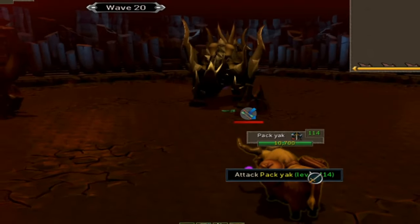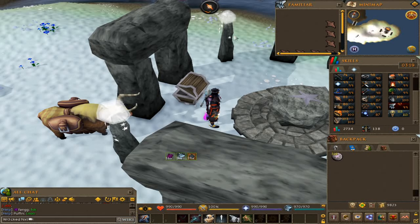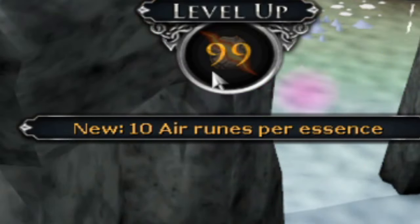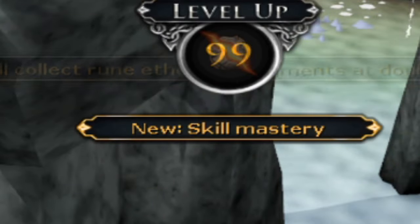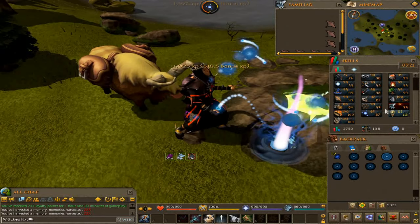Doing some Runecrafting now, trying to get 99 Runecrafting out of the way. We're at 83 — and there we go, 99 Runecrafting! Let's go, took a minute but we got it. That's huge. Now we're working on Divination — we're at 87, need 13 more levels.